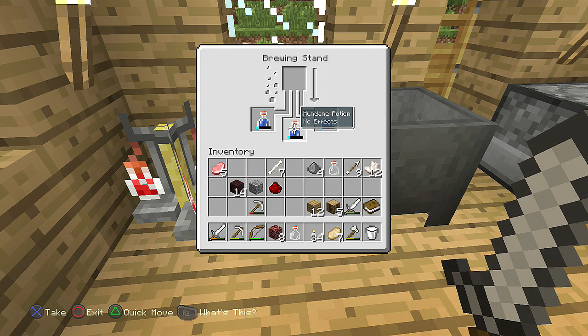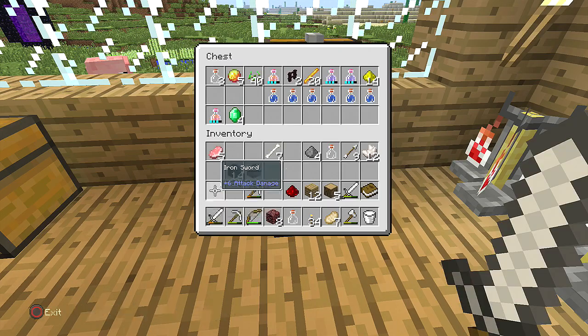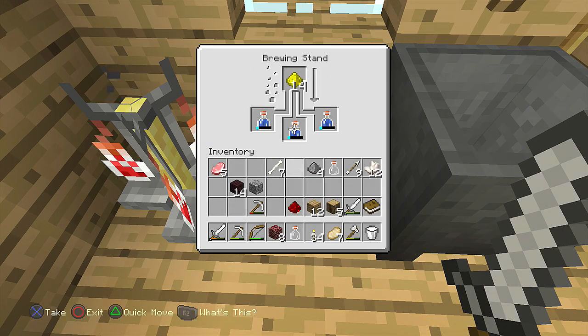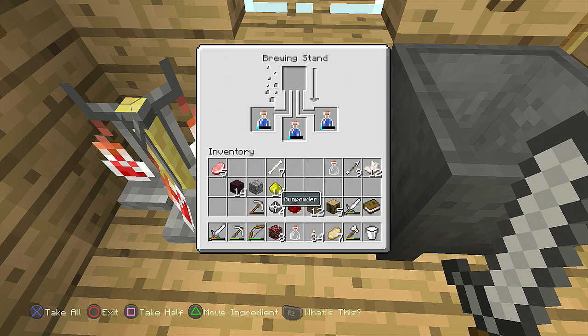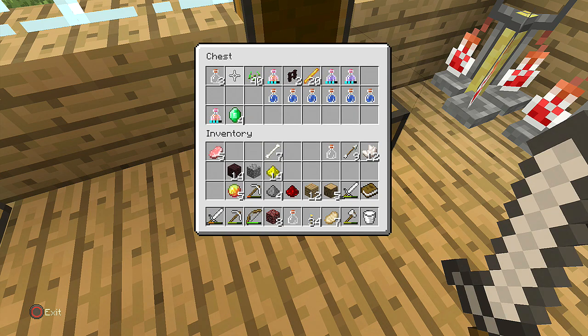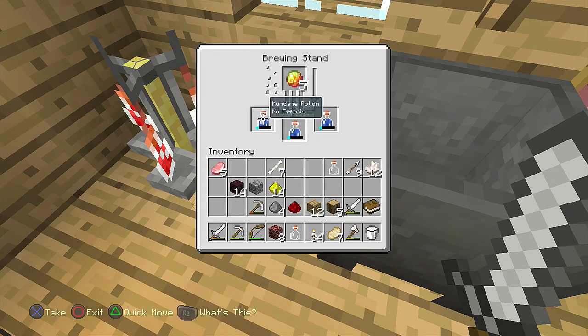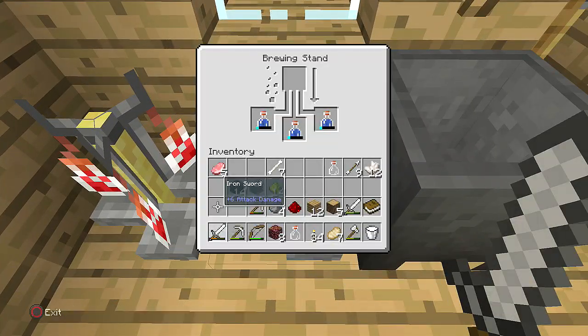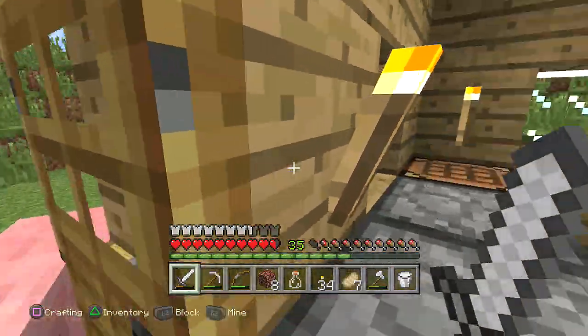After putting this in — wait, what? No effect. Wait, have I done it wrong? Do I need glowstone? I think I've done something wrong there — no, that's turning into a splash potion. Do I put one of these in? I've never done a ghast one, so I'm gonna put that in. If I've done it wrong, I've done it wrong — I'll go get another ghast thing later.